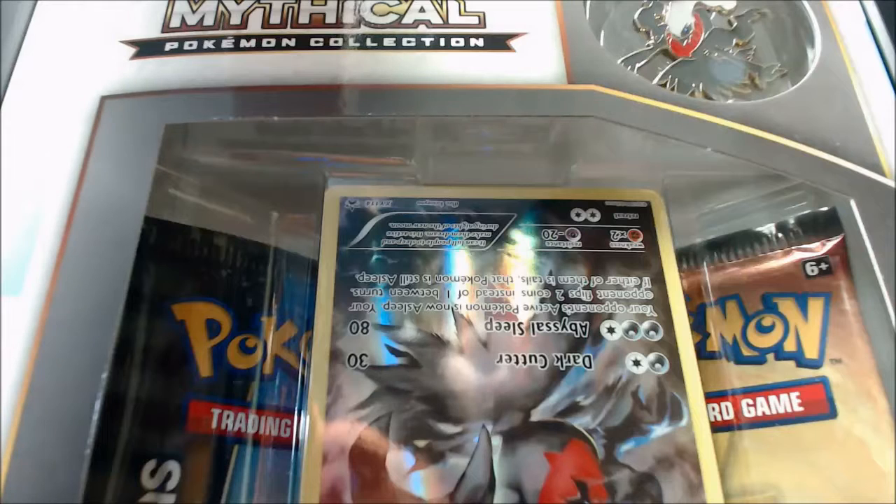Hey, what is going on guys? Mr. Chavez here, and as you can see I'm doing another mythical Pokemon collection unboxing. This time we got the Darkrai, and it is baller — it looks really, really amazing. I'm doing this angle just because it seemed like it worked last time much better, and you guys don't really need to see my face because all you really want to see is those Pokemon cards.